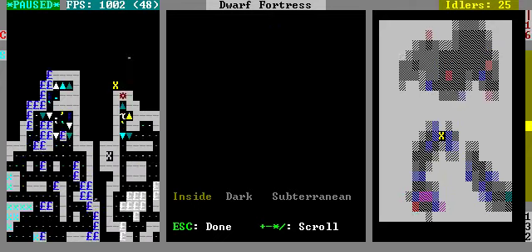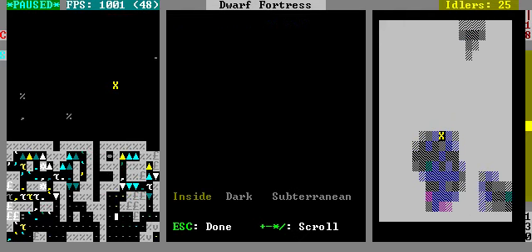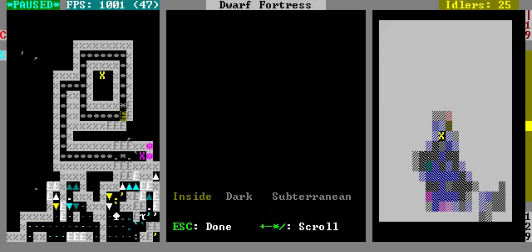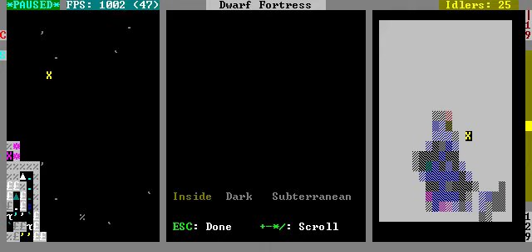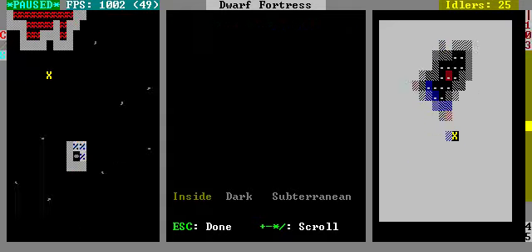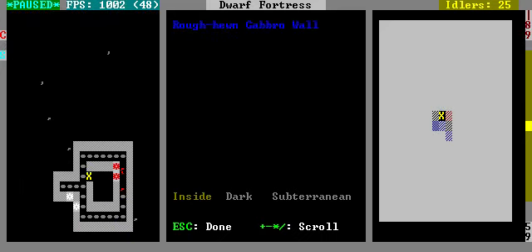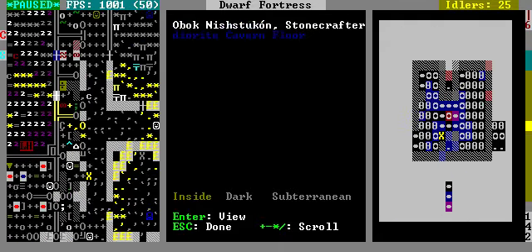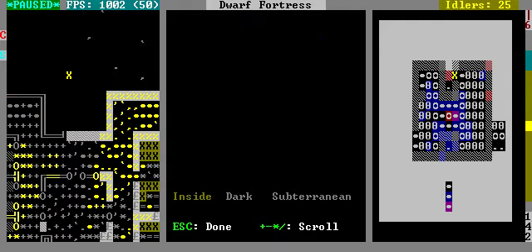For some reason, magma can be kept in by bridges but the cave-in won't be kept in by bridges. So I'm going to have the top level have bridges all around here in order to keep the magma in when it moves up. Then I'll channel it into a more safe area for my magma people, so it's at level 19 instead of 70-something or 100-something — level 102.